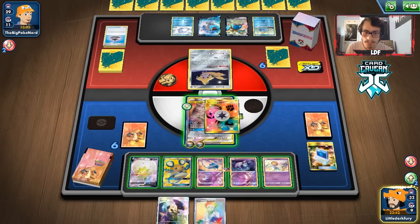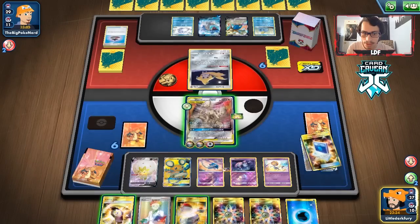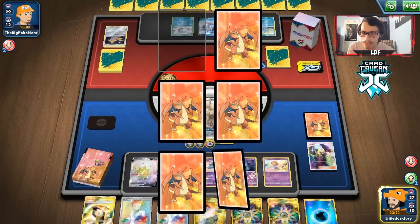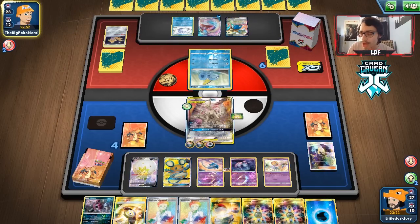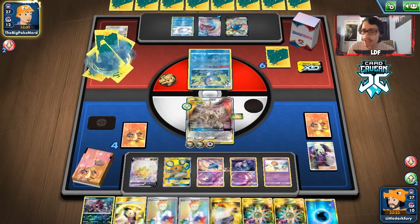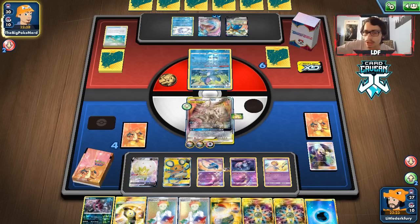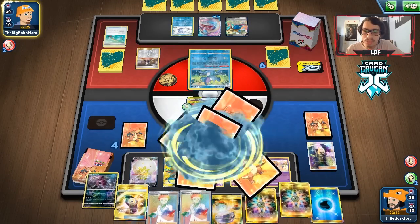We draw Uxie and consider our options. We decide to take the Ultimate Ray knockout since the opponent is still ahead in prizes. We take our prizes and draw Research, which isn't ideal. We want the opponent to knock out our ADP so we can use Dedenne's Static Shock with Counter Gain for a big knockout on Lapras. We decide not to use another Ultimate Ray, hoping our ADP gets knocked out. Opponent plays Marnie — losing our Counter Gain and Switch, with two Research at the bottom of the deck.